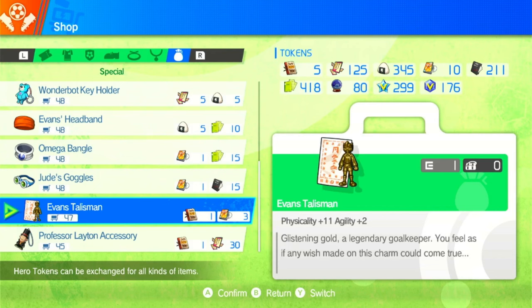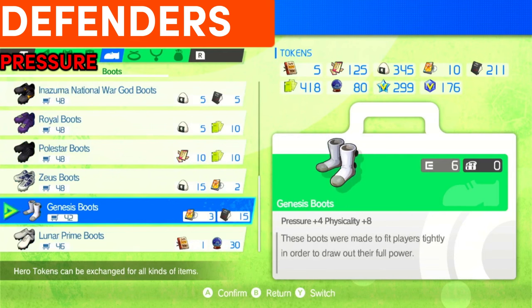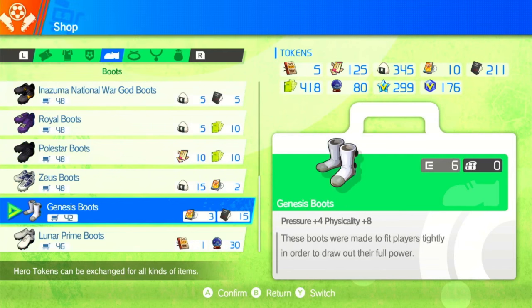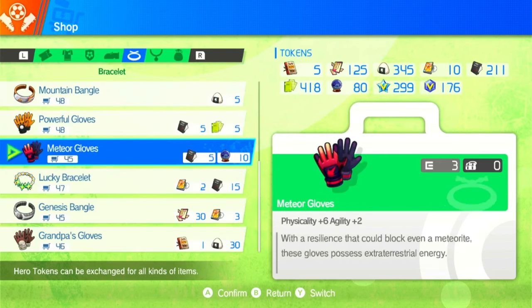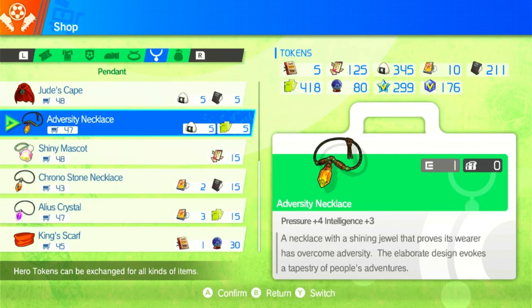Moving on to defenders — we once again want to use the Genesis Boots. Pressure is the most important stat for defenders, also accompanied well with physicality. For the bracelet you want the Meteor Gloves, once again for the physicality. Physicality and agility are both quite good for defenders. For the pendant you want the Adversity Necklace, mainly looking for intelligence here — pressure is again very good.